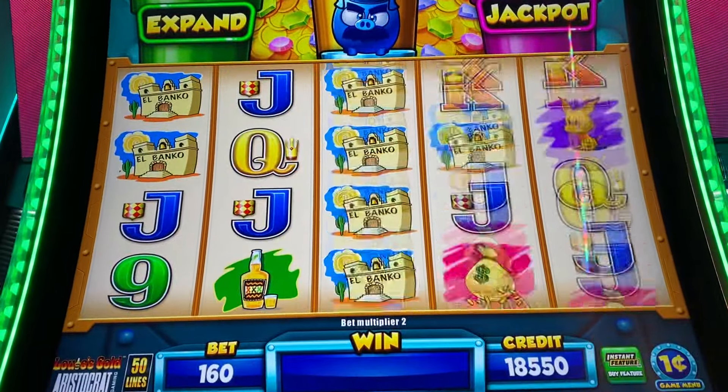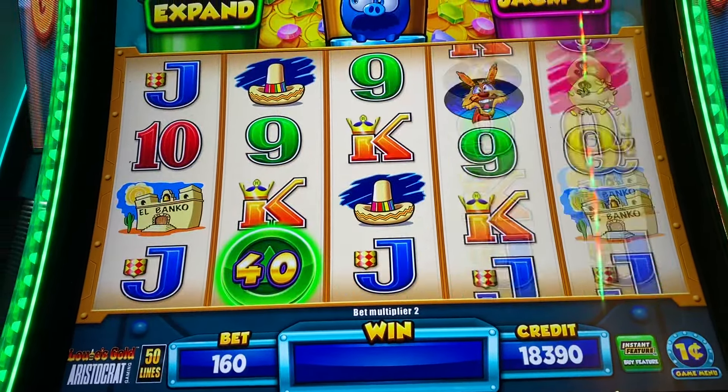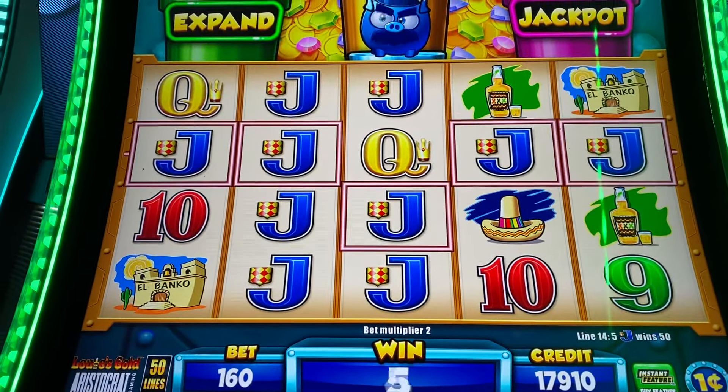I thought he was gonna pop. Come on green piggy, you're big, you need to pop. Hopefully I didn't pick the wrong machine because sometimes when they're big they want money and we want it to pop. Okay so we're at least getting line hits. $10. Oh come on. Oh we got him to pop guys.